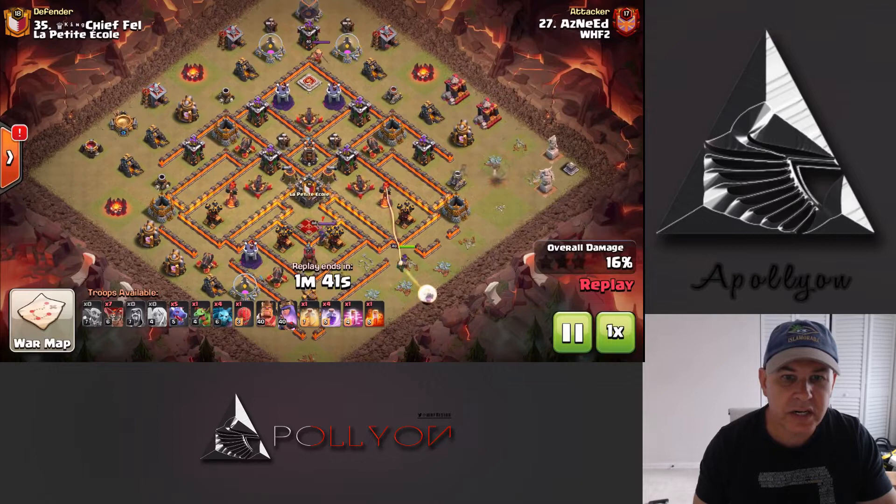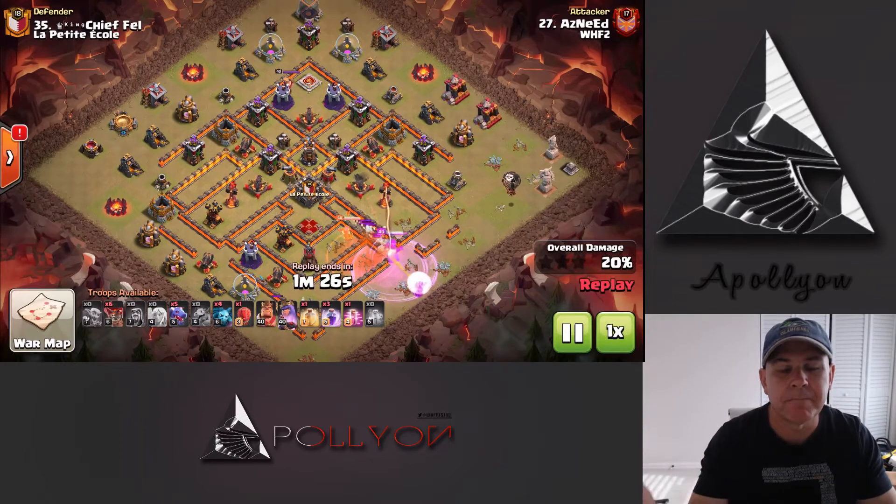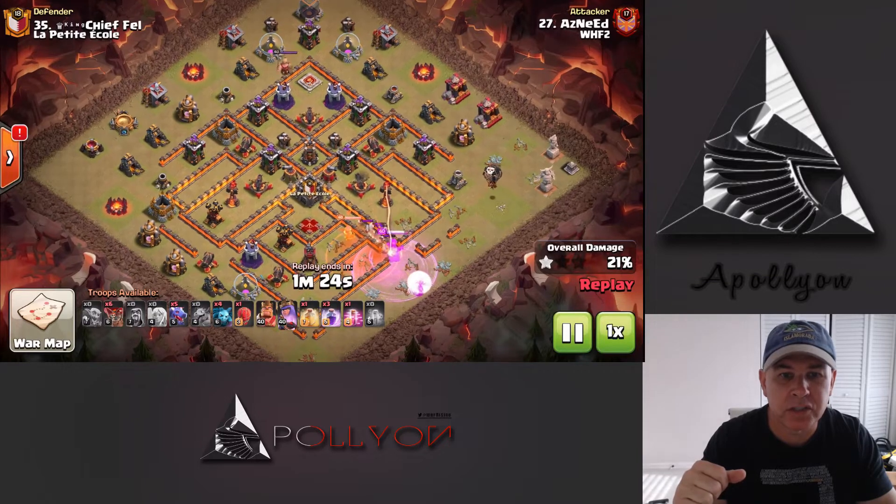Then we'll shave off a couple of the base up top and just start the Dragons in from the 12 to 3 side. As you can see the Queen right here is getting the first two ADs and I believe she'll even get the CC and the enemy Queen. So raging it up, taking care of all that stuff under poison. I don't think she has to pop the ability and I believe the healers will also be out of that Inferno Tower range too.